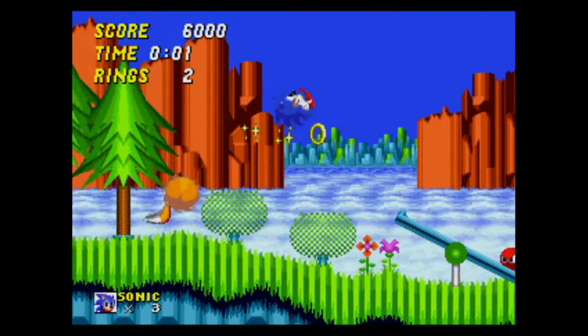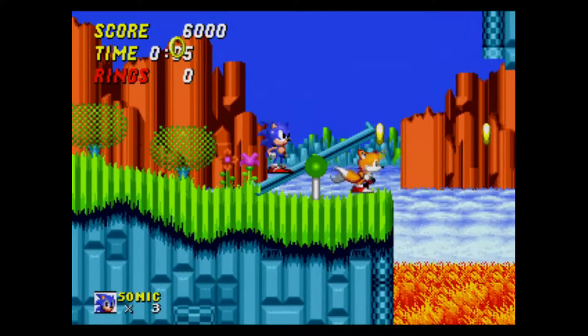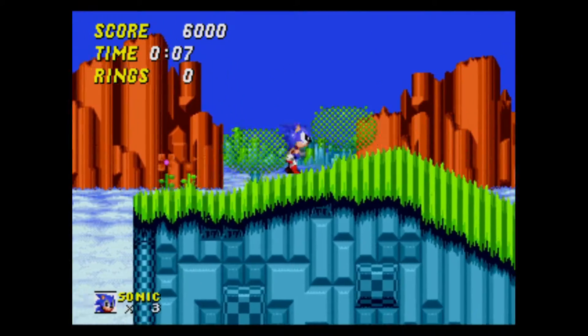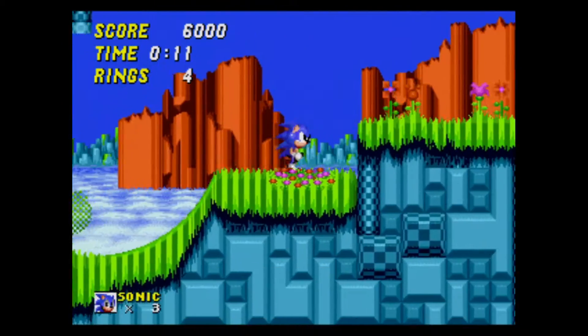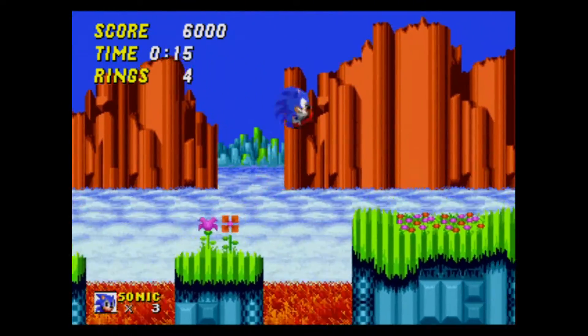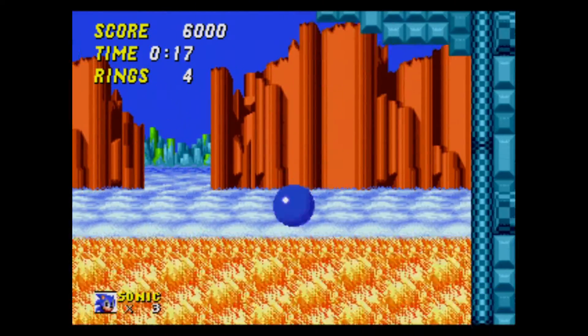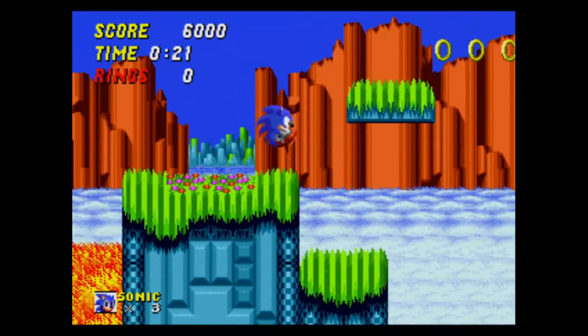Next up, Hilltop Zone — and this song is slow. This is Act 2, and it's in this level that you start to notice a horrible flaw that thankfully was fixed later: Tails getting hurt makes you lose your rings. Tails is barely programmed — he only vaguely mirrors your actions and he doesn't even try to follow you. He goes off on his own and magically reappears when he inevitably dies. Well, I guess some things never change.